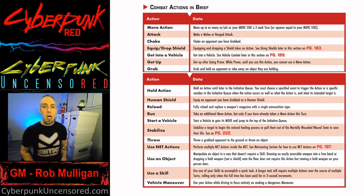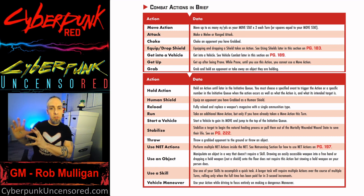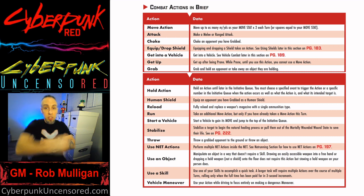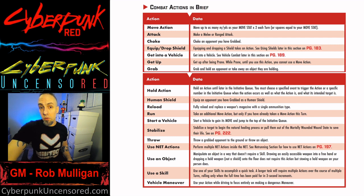The next option is equip or drop a shield. It does take an action to equip or drop a regular shield. Shields don't work like armor with stopping power — they just have a flat HP. Once that HP is reduced to nothing, the shield is destroyed.